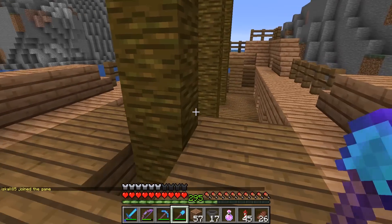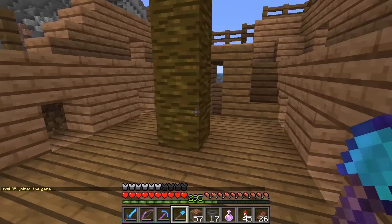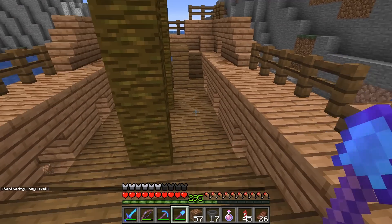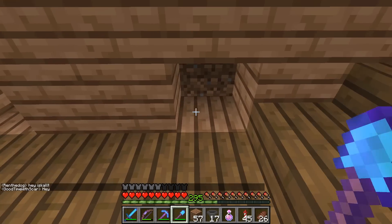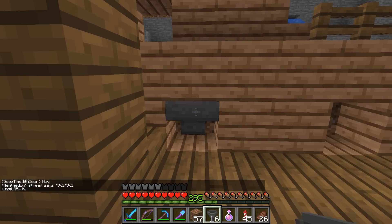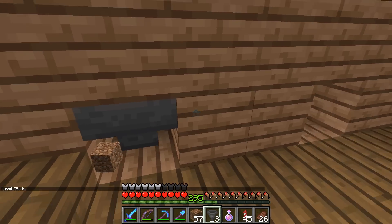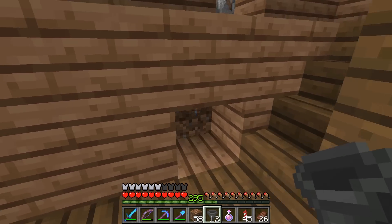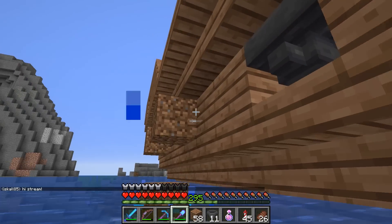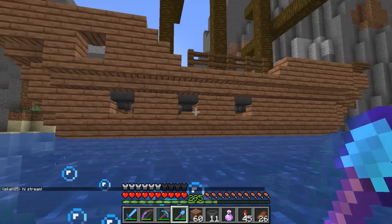Most of the interior is done. I want to do a ladder down into this little area under here — there's like a little chamber. It's not the same as the one that was underwater, but I took some creative liberties. And there's one last thing I wanted to try: these holes are supposed to be for the cannons. I was wondering what it would look like if I pointed hoppers out — would it kind of look like there were cannons? I have no idea if this is going to look good.